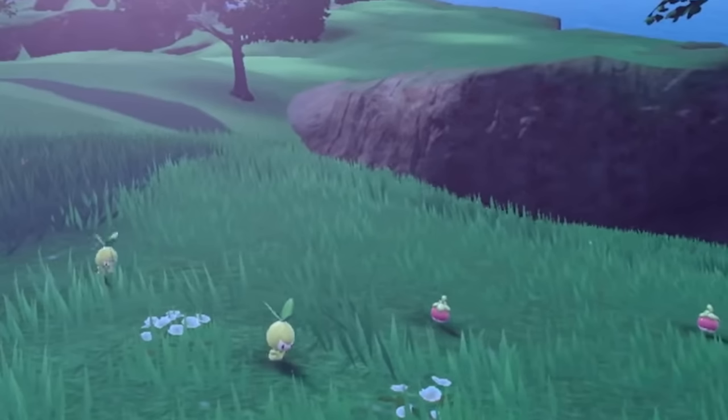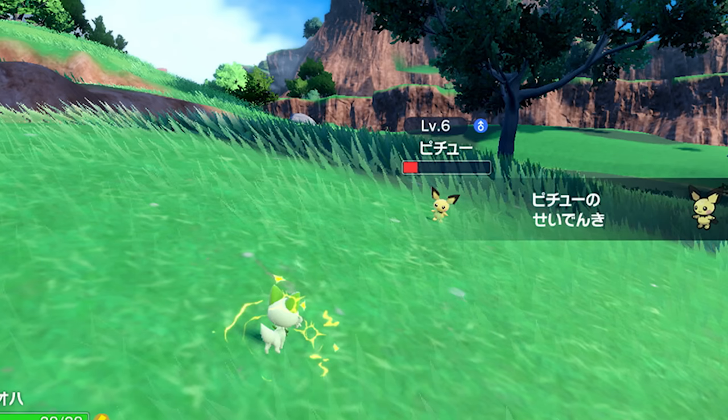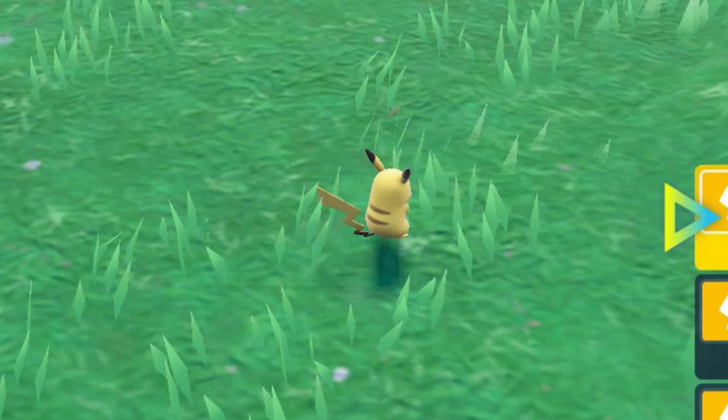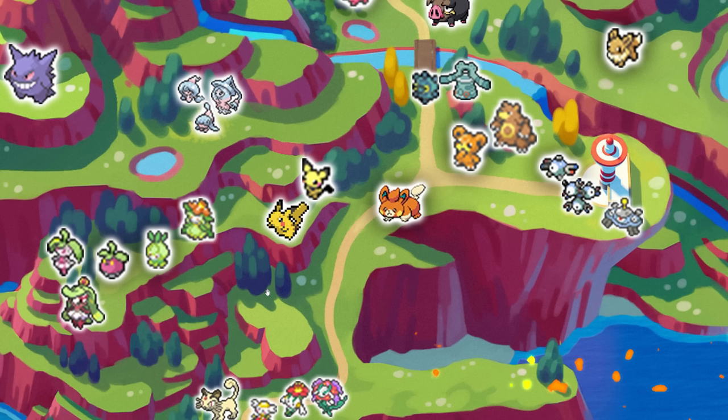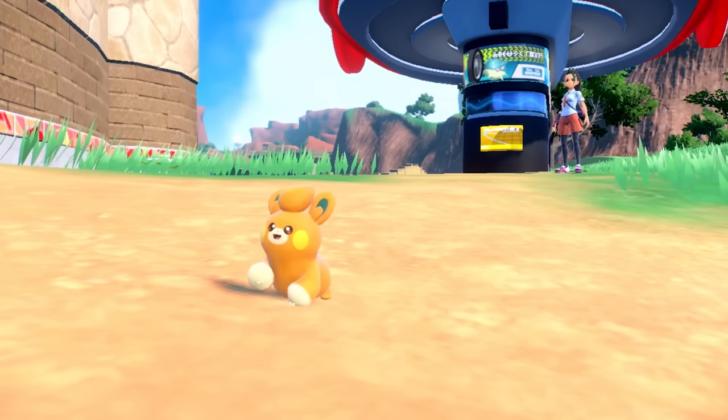We have Bounsweet and Petilil, and I decided to throw their evolutions on the map as well — these two are together in the screenshot. I threw in Pichu because it's listed on the Japanese website. A lot of the footage in the first area shows a Pikachu early on, so most likely there are going to be wild Pikachus along with Pichus. We also have Palmy on this map, and Palmy is most likely going to be caught early because you're going to be battling someone with it.